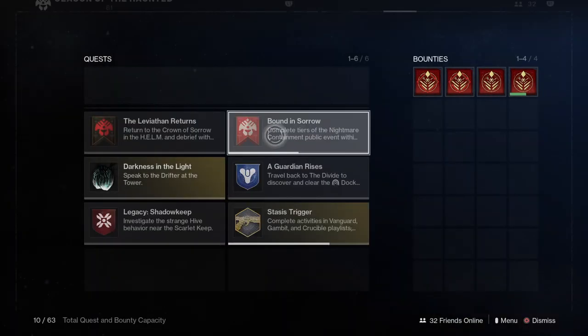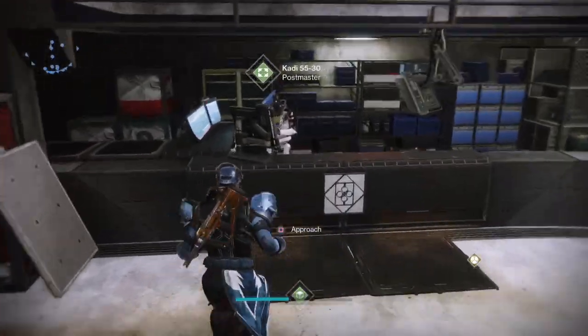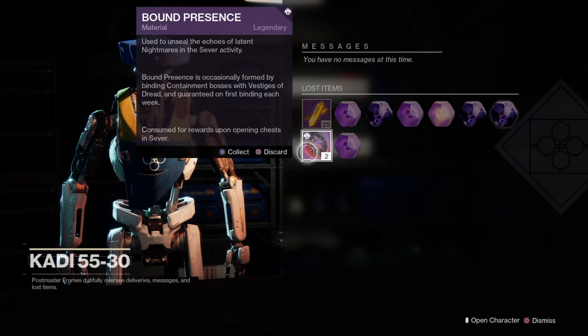Before you exceed five bound presents, head to the tower and claim them. Then, before you do anything else, you need to abandon the Bound in Sorrow questline so that it remains on this step. We'll be picking it back up later, so don't worry.